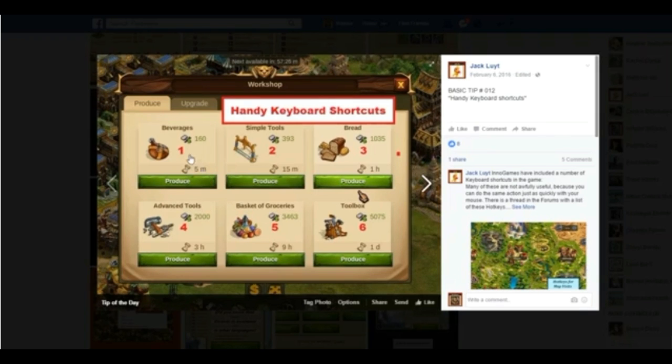All you have to do is basically count the windows. For the workshops, if you want to do five minute productions you will click on the workshop and then click the one key. If you want 15 minute productions, click on two. For one hour productions, click on three. For three hour productions, click on four.